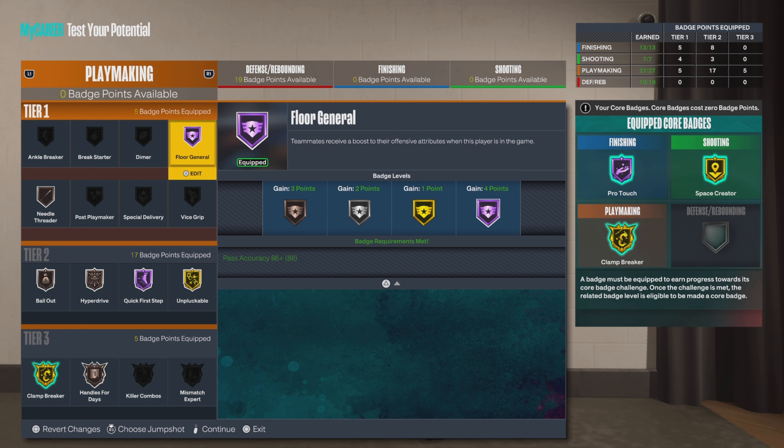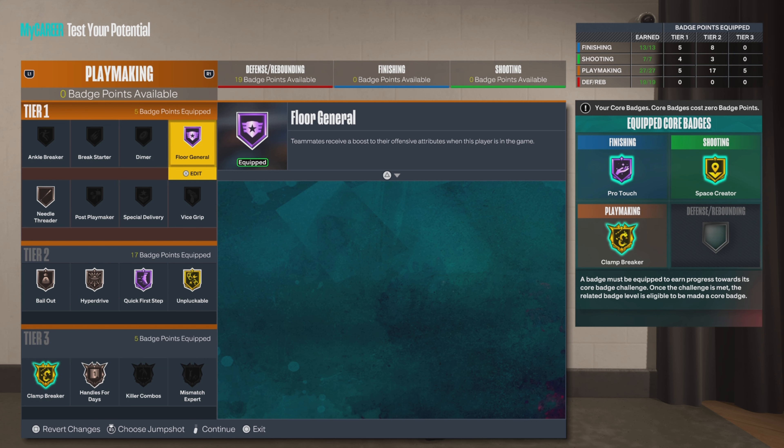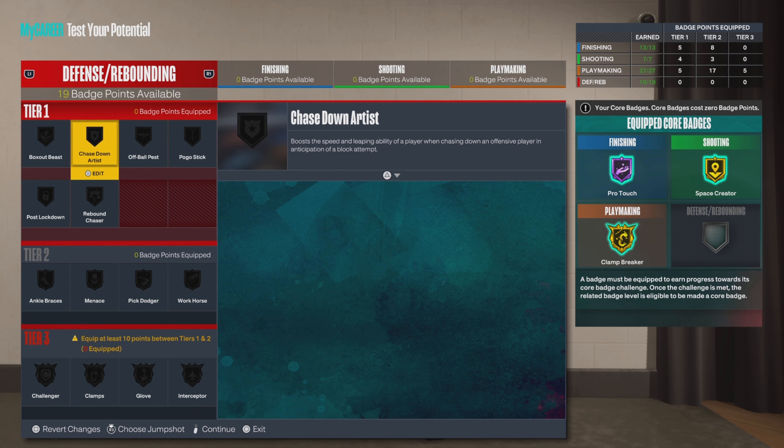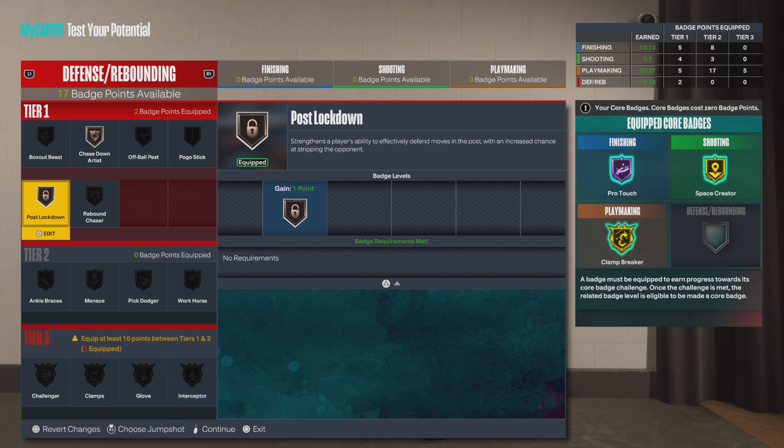For my team players — I know a lot of people don't like Dimer, that's why you'll notice I don't put Dimer on anymore. I feel like you can't go wrong with Floor General. I kind of prefer Floor General over Dimer because if you're a real team player, Dimer is for when the ball comes from your hand, but Floor General gives them a boost regardless. I prefer that — especially playing with randoms.